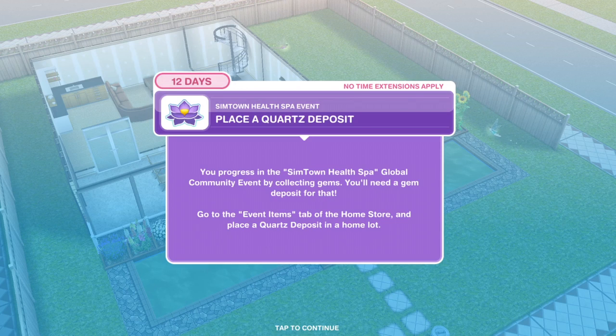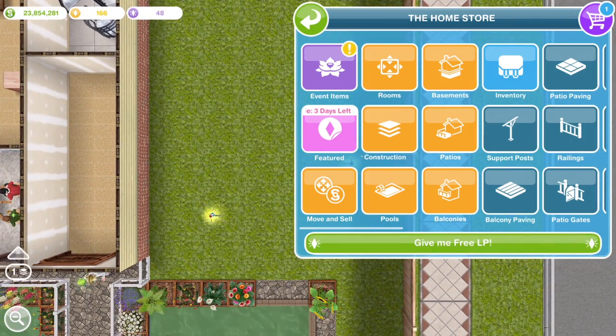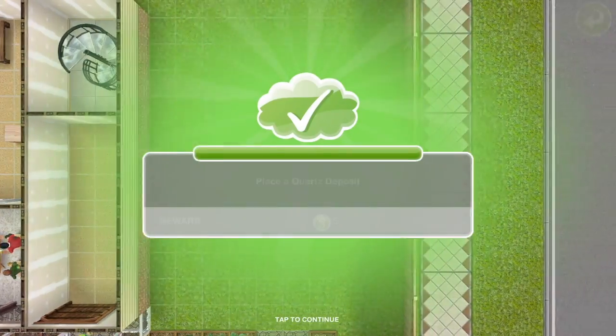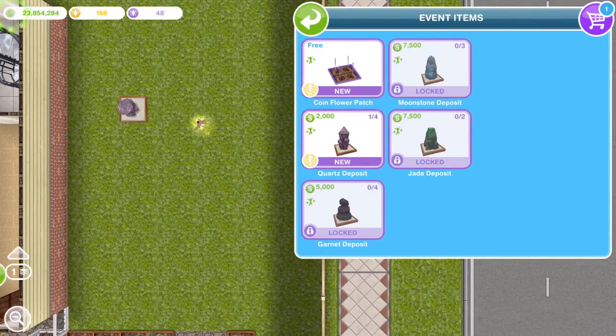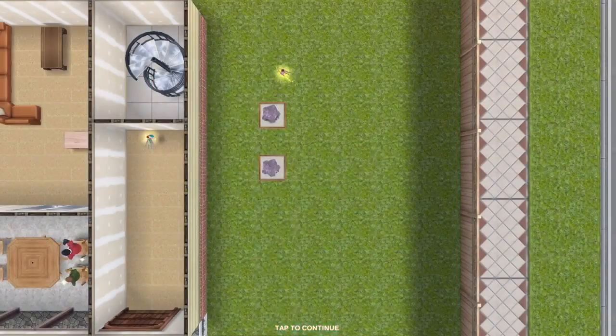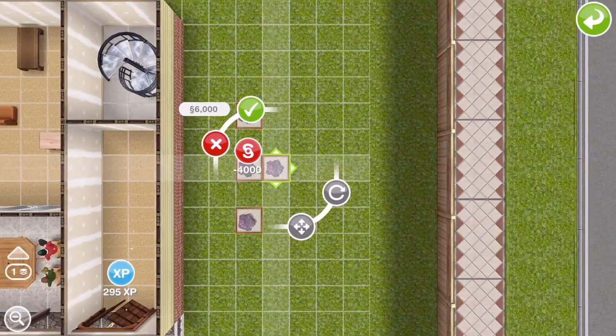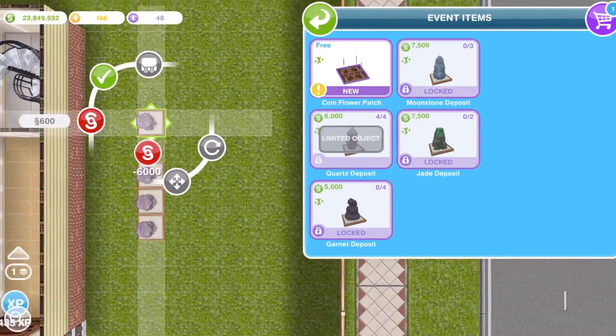The first thing you need to do is to place a quartz deposit. You progress in the Sintown Health Spa global community event by collecting gems, and you'll need a gem deposit for that. Go to the event items tab of the home store and place a quartz deposit in a home lot. We can take four of them — these go up in price by 2,000 each time you get one.